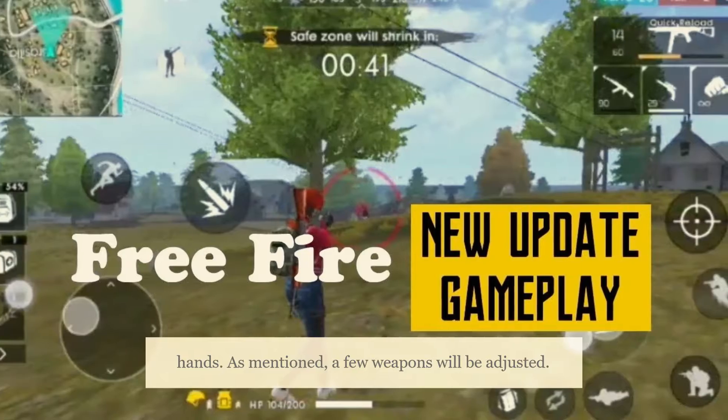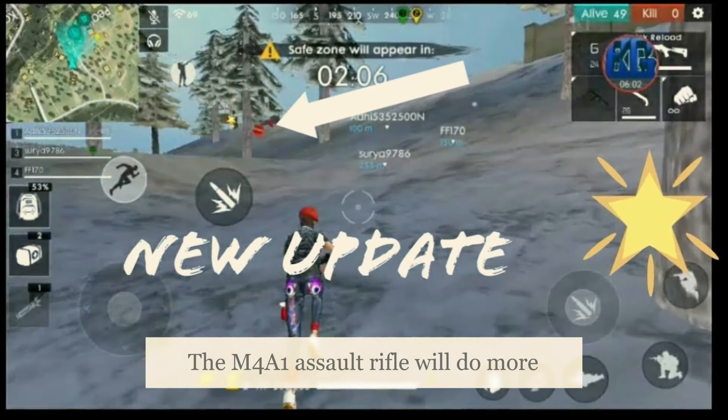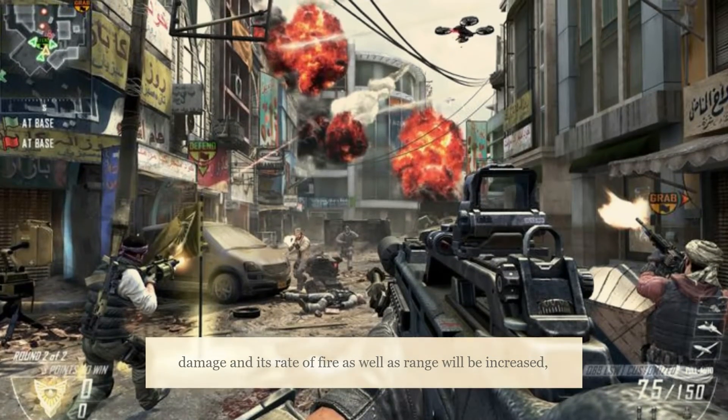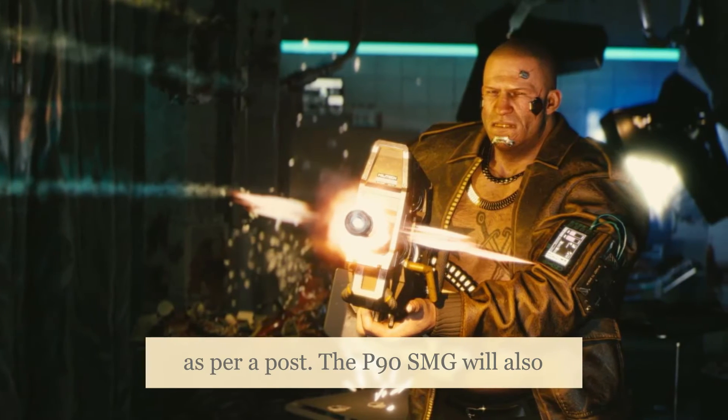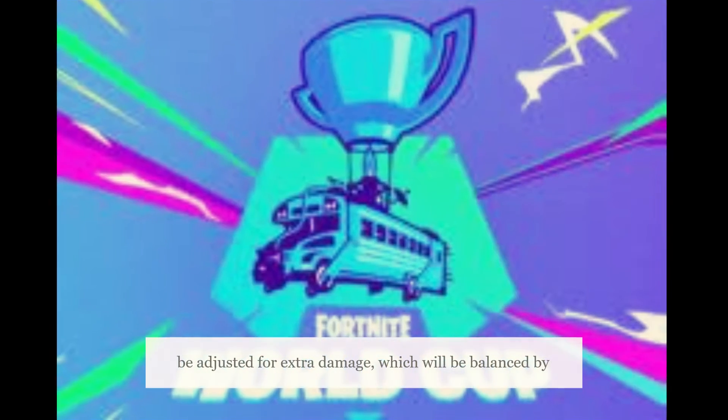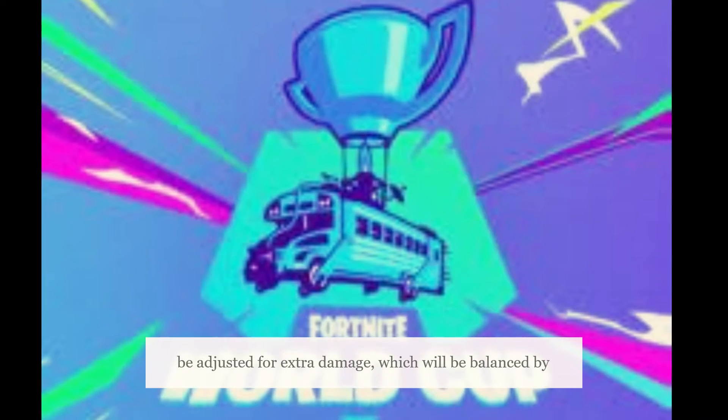A few weapons will be adjusted. The M4A1 assault rifle will do more damage and its rate of fire as well as range will be increased. The P90 SMG will also be adjusted for extra damage, which will be balanced by reducing recoil.